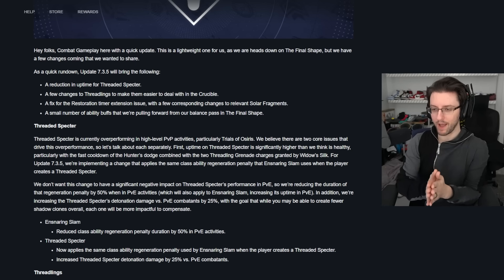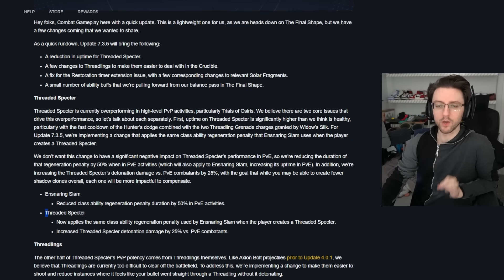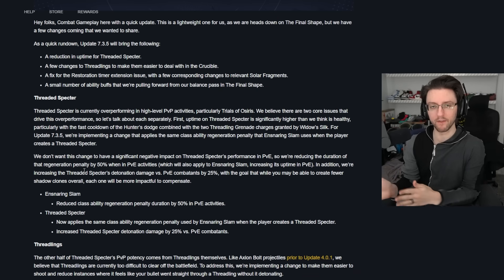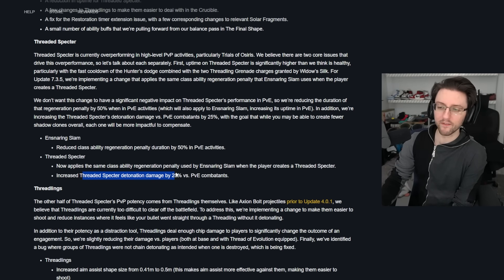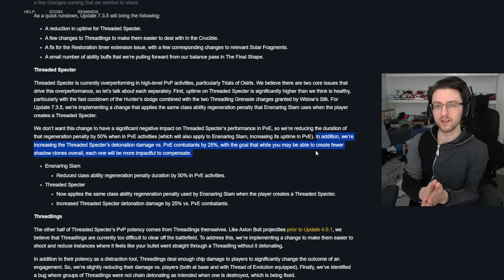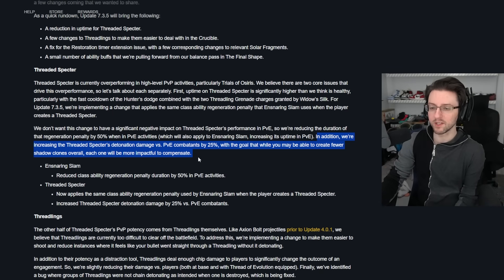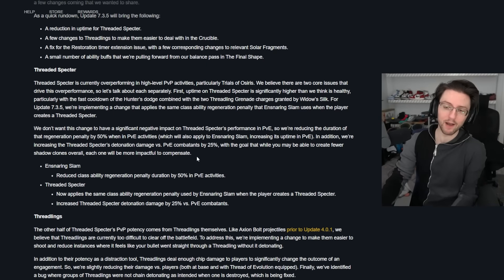What is Bungie doing about it? First, they are reducing the class ability regeneration of Threaded Spectre while you have it equipped, like they do with Ensnaring Slam, so it's gonna be longer between activations and you can't spam it nearly as much. They did increase the detonation damage by 25% vs PvE combatants — you're not gonna be able to use it nearly as often in PvE, but the times where you do use it will be much more impactful. I would love for this to just affect PvP where it's really the biggest problem, but okay.